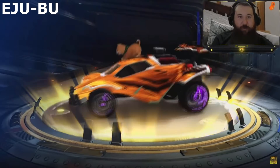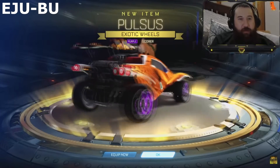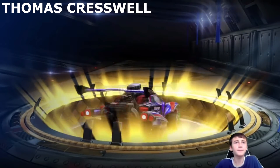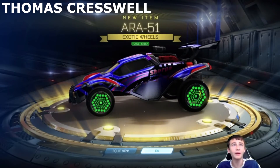Another exotic — some purple scorer Pulses. The luck on the painted exotics today is really, really good though. Painted ARA forest green — let's go. I am very happy with that, guys.